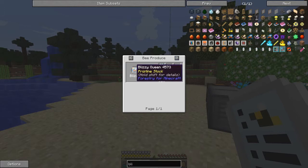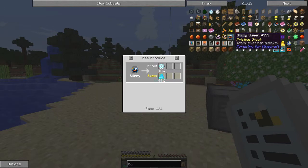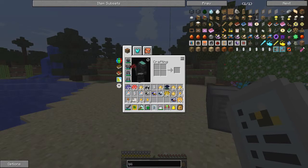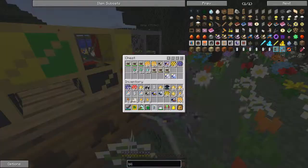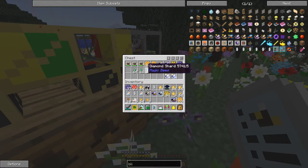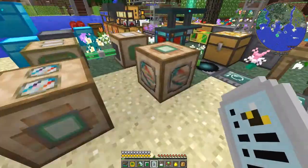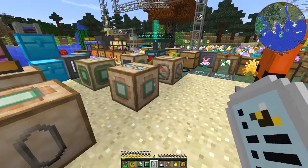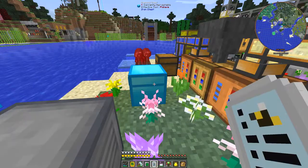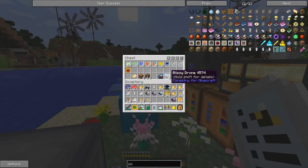It's a blizzy bee - what a surprise. It produces frozen comb. Let's look at the blizzy bee - I think I put the blizzy bee over here somewhere. Those are the diamante ones with diamond shards. Where did I put that blizzy? Oh here we are - I've got three blizzy drones, let's take those out and analyze them.